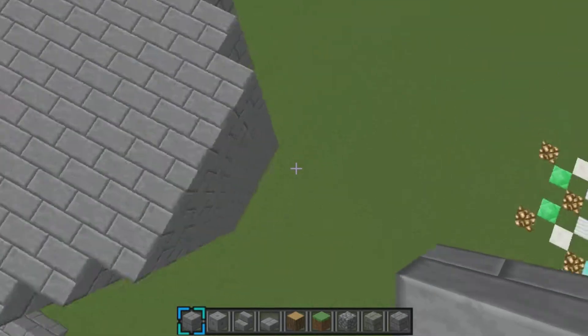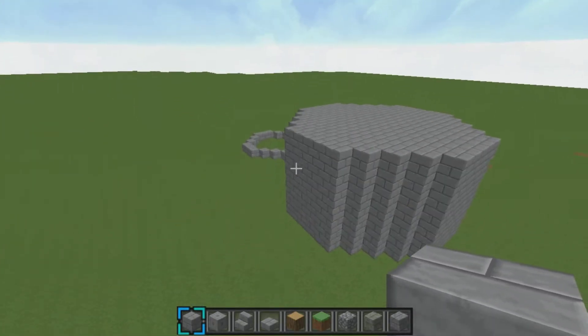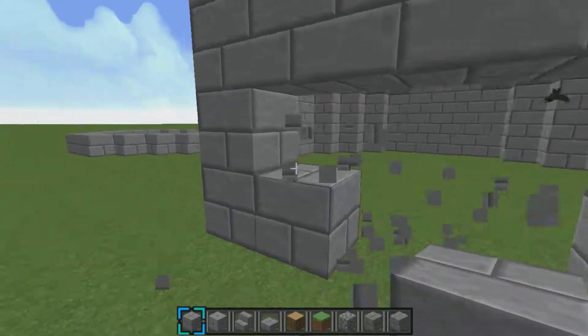Now that that's done, you're going to have something like this. And now you're probably thinking that doesn't look much like a tower — well, not yet. First, what you're going to want to do is you're going to want to punch in your wall, or your door.